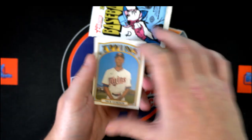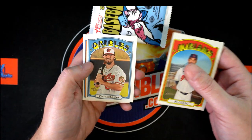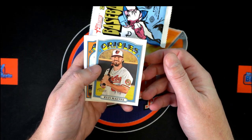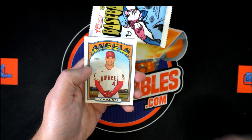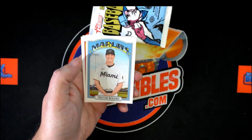All right, here we go. Nick Gordon rookie card — Ryan McKenna. I know, bad jokes, but I've got dad jokes for days. McKenna, Iglesias, Doll, Gonzalez, Rogers, Sanchez, and Holland.